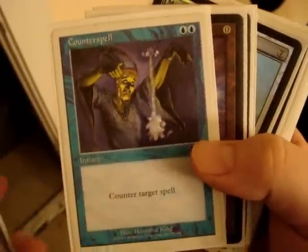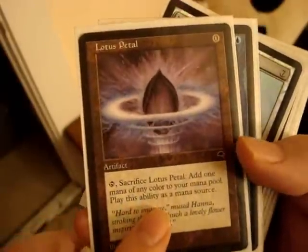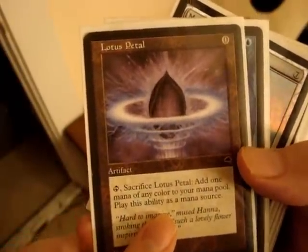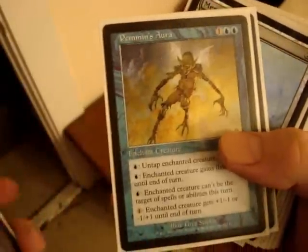Counterspell — two casting blue counterspell, the original, seventh edition. Lotus Petal — sacrifice Lotus Petal to add one mana of any color to your mana pool. Play this ability as a mana source. Sack it, add one mana of any color.